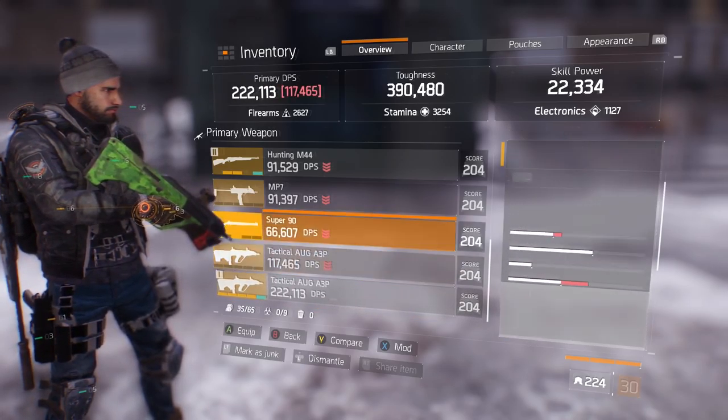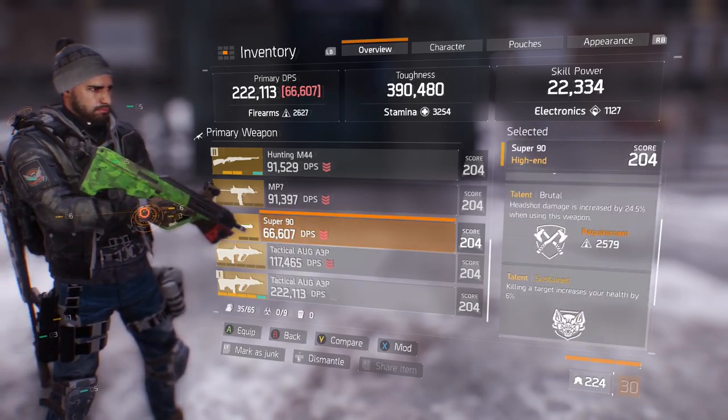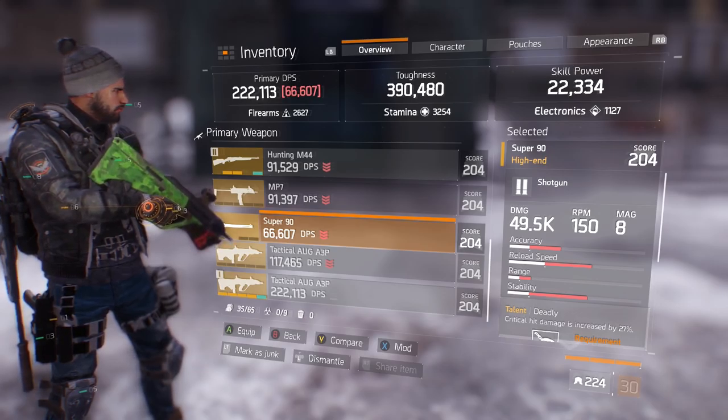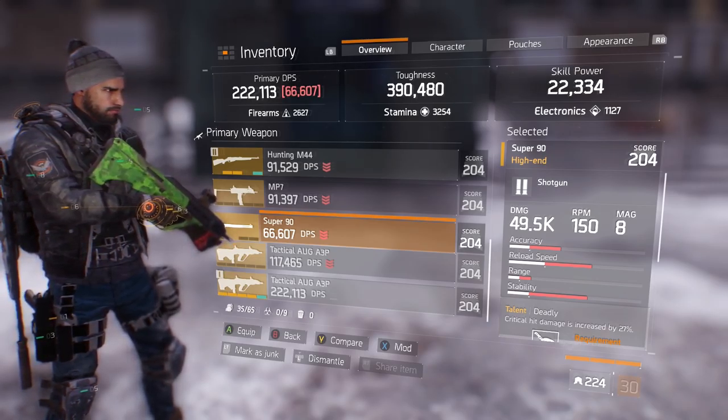Ideally, you'd get the god-tier combo: Deadly and Brutal on the Super 90. If I was to run a Century build, I'd rather have the M870 or the SASG.